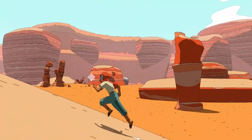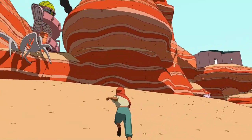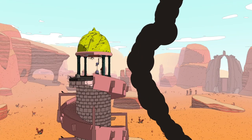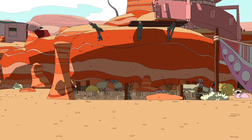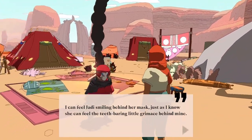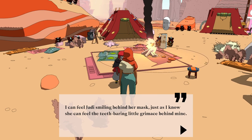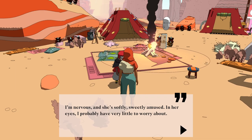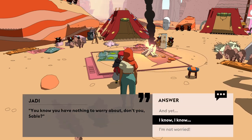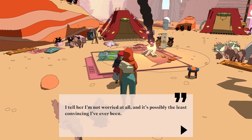Alright, let's try it out. Ibexi camp — oh, we're already here. Can I climb up here? Yes, I can. I can feel JD smiling behind her mask just as I know she can feel the teeth-bearing little grimace behind mine. I'm nervous and she's softly, sweetly amused. I probably have little to worry about. You know you have nothing to worry about, don't you Sable? I know... I'm not worried. Am I worried? I don't know. I tell her I'm not worried at all, and it's possibly the least convincing I've ever been.